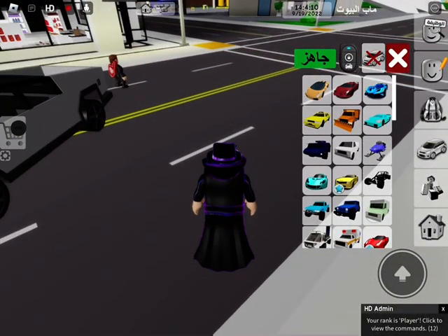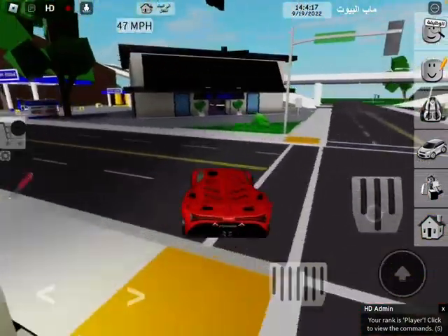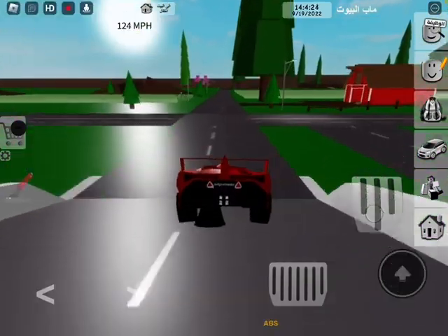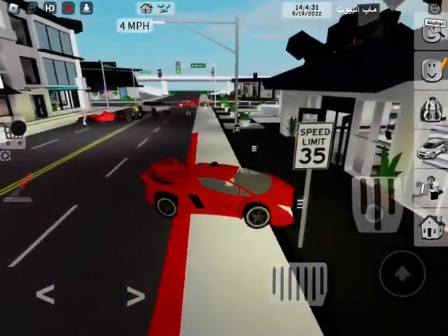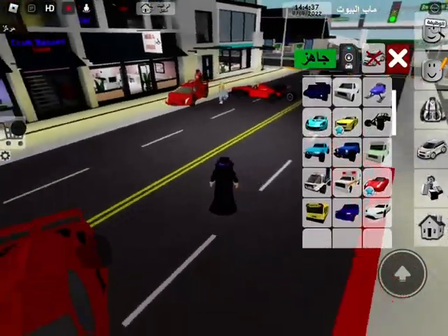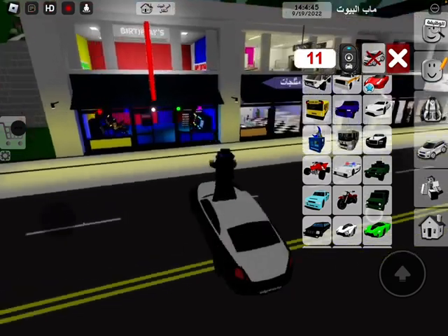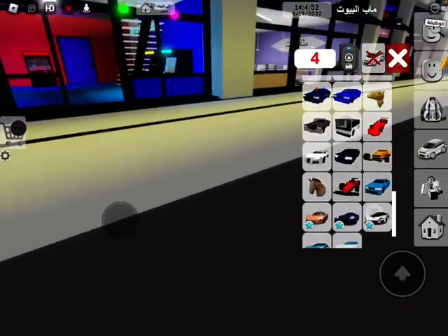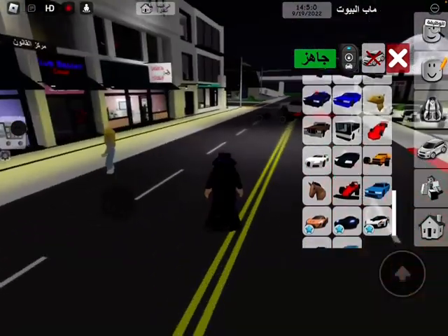Oh my god, this game has like actual good stuff. This has better controls than actual Brookhaven. Brookhaven doesn't have these good controls because sometimes you can actually get a glitch and you can actually drift in this game — I love this. You can't in Brookhaven. This is literally just a copy of Brookhaven but with nicer cars. Even the limo is free — probably all the cars are free except for the bottom ones.